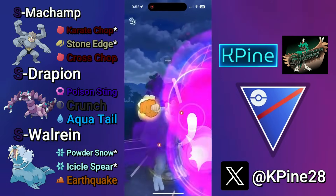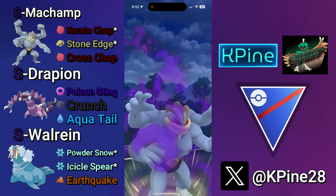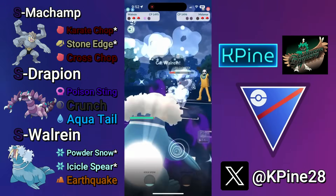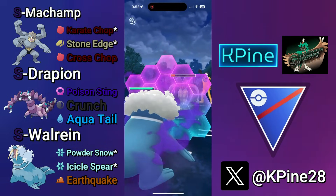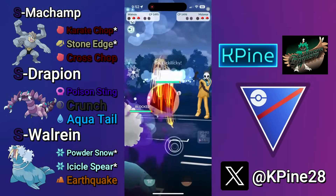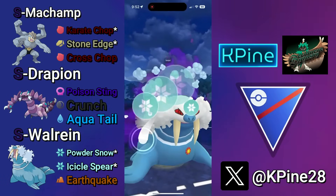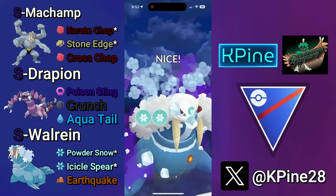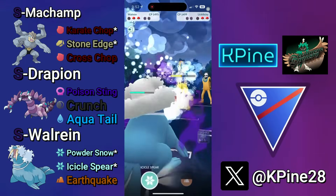We're able to get one Cross Chop off for their first shield, two Cross Chops for their second shield, all thanks to that farm down we got. Now we swap to Walrein and hope whatever they have in the back, Walrein is good against. If it's a Flyer or Ground type, this match is definitely winnable still. But it's a Lickilicky — and there's a chance, not a very good one, but there's still a chance depending on how this match plays out.